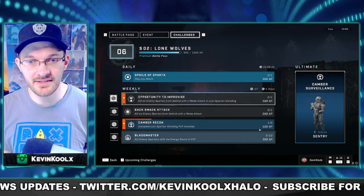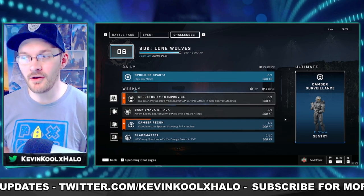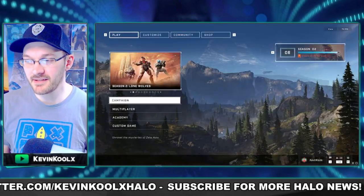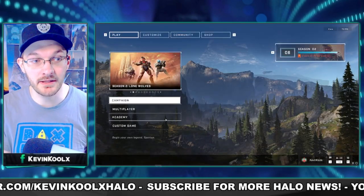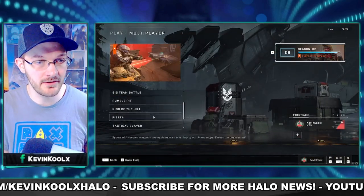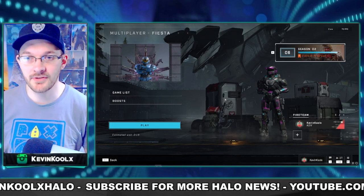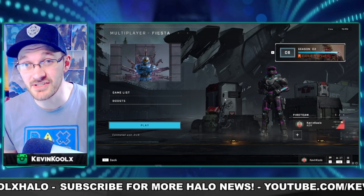Another thing is to analyze these challenges and see what mode would work best to complete them, because not all modes are treated equal. For example, if you have a challenge to get 10 energy sword kills, that's pretty rare in regular Team Slayer games since only a few maps have the sword. One way to get those kills is to jump into Fiesta, because you can spawn in with a sword and your teammates can help drop swords for you, really boosting that kill total.